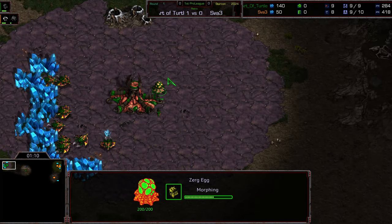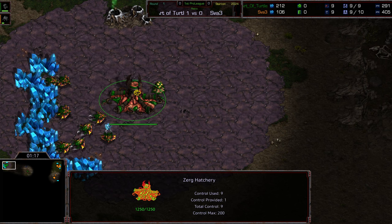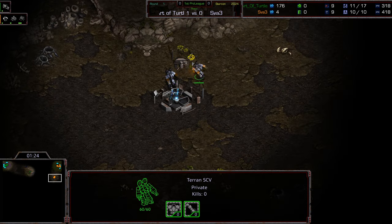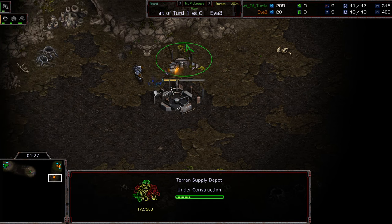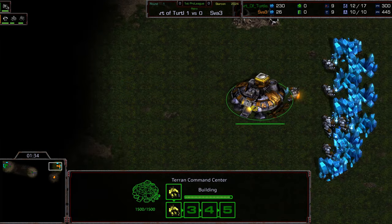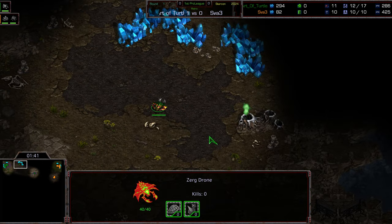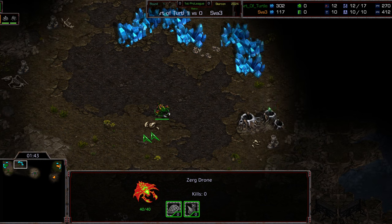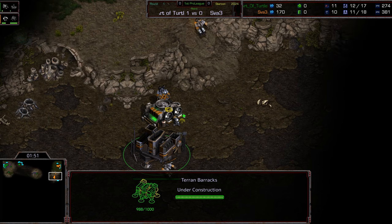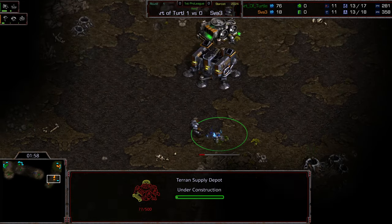We'll see if Art of Turtle opens up with an over pool once again — he's got the Overlord constructing here initially. I haven't played chess since I was a teenager. What I find interesting is it's 8-Racks but also kind of a front-door seal in the midst of the 8-Racks. It looks like it is going to be an 11-Hatch, but part of the problem with a 4-player map is you still need good scouting to pull this off. Let's see if Sva dedicates two SCVs to try to find the location of his opponent.